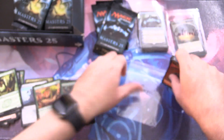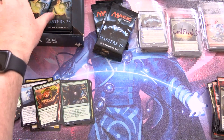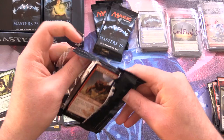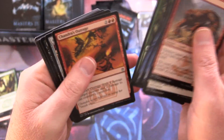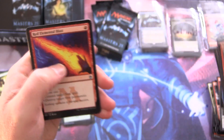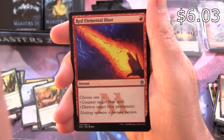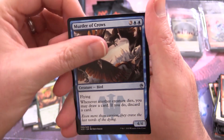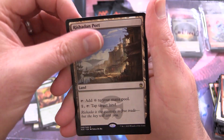Scooping it up for Kane — patrons in the box breaks get every card. On to another channel pack. We're doing pretty well but things are slowing down a bit; we'd like to pick up the spice quotient. We have Red Elemental Blast — pretty cool — Ash Barrens, Murder of Crows, and Rishadan Port for the rare. Nice.